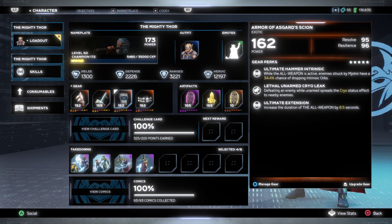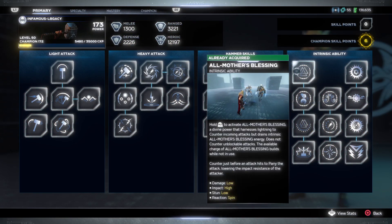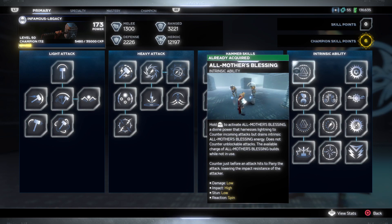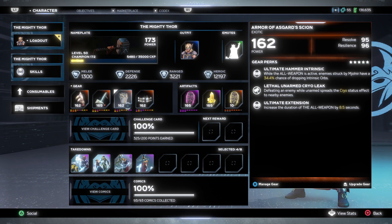Moving on to the defensive slot — this can come with Resolve, Resilience, and Intensity. The good thing about this one is the first perk can have a 34.4% chance of dropping an intrinsic orb while the All Weapon is active and when the hammer is hitting enemies. It has a chance to drop an intrinsic orb, which helps with your All Mother's Blessing ability — basically like Odin Force. All Mother's Blessing is your intrinsic ability, exactly like Odin Force.